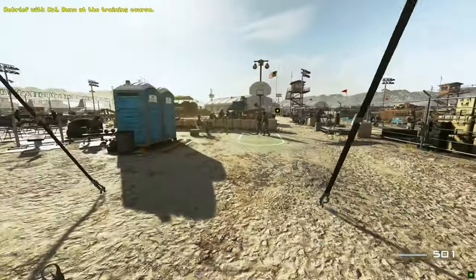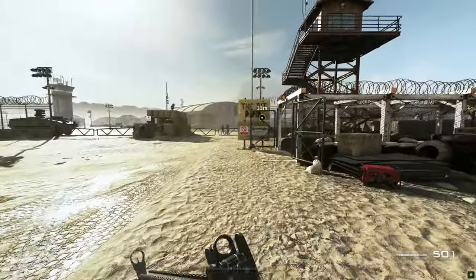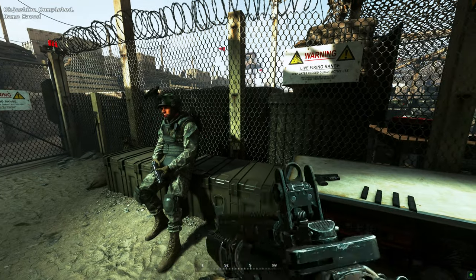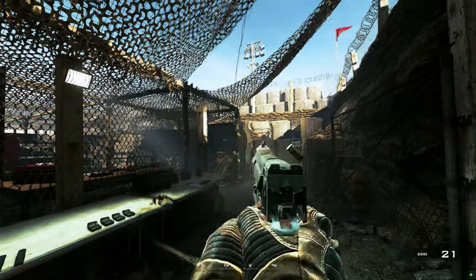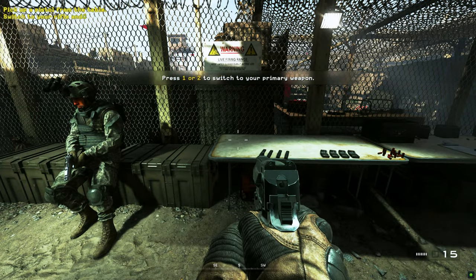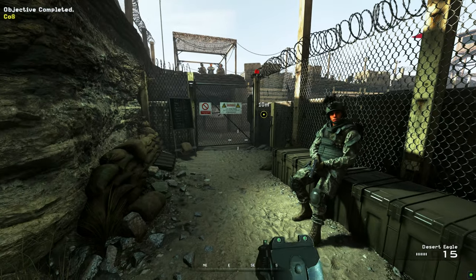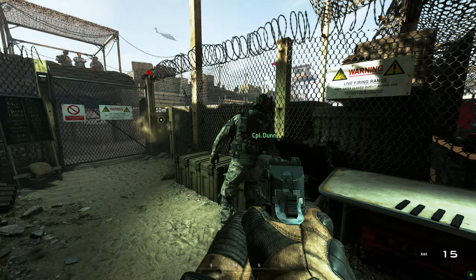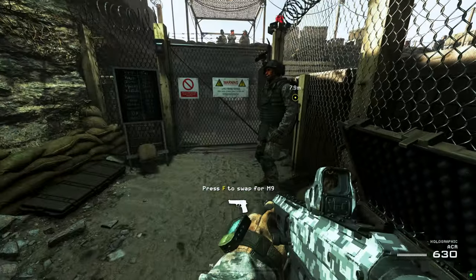All right, who wants to go first? Show me what you've learned so far. Hey private, welcome back to the pit. General Shepard wants to pull a shooter from our unit for some special op. All right, try switching to your rifle. Good, now switch to your sidearm again. You see how fast that was? Remember, switching to your pistol is always faster than reloading. Smile for the cameras — Shepard's gonna be watching. The best shooter gets to join the special squad. Okay, head on in — timer starts as soon as the first target pops.